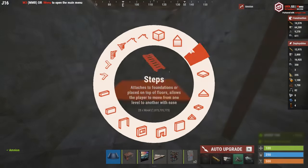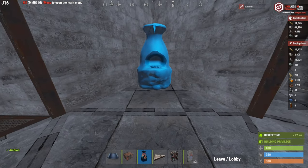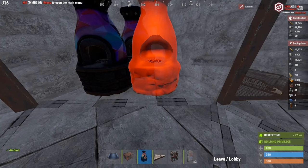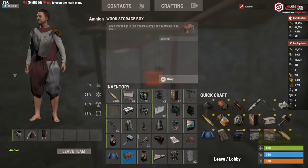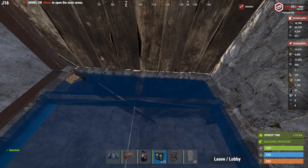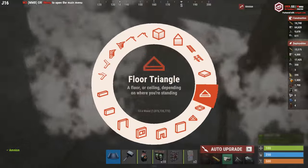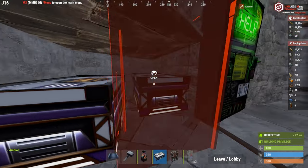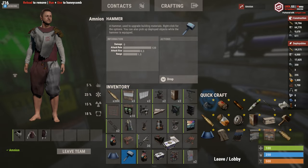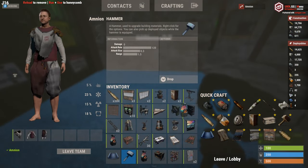Now we do upstairs. The ladder hatch opens this way. Build the loot room here first with a ramp. These will be furnaces here — one, two, three on each side. When you're logging off you can just close those. I like to get a sheet door here and a sheet door over here facing outwards. Now you get another loot room here — this used to be a bedroom but I get so much loot I need it as a loot room. Another locker here.